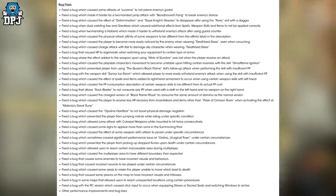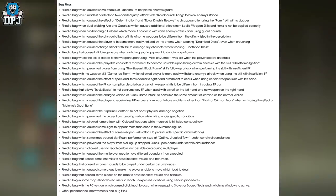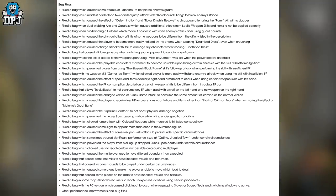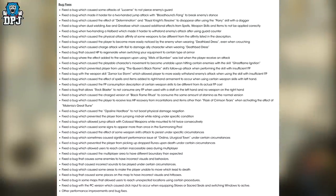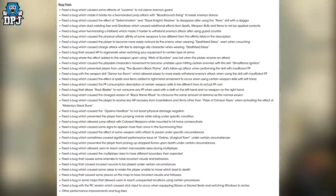Fixed a bug when two-handing a halberd which made it harder to withstand enemies' attacks after using guard counter. Fixed a bug which caused the physical attack affinity of some weapons to be different from the affinity listed in the description. Fixed a bug which caused the player to become more easily noticed by enemies when wearing the Deathbed Dress even when crouching. Fixed a bug which caused charge attack with flail to damage ally characters when wearing Deathbed Dress. Fixed a bug that caused HP to regenerate when switching equipment to certain types of armor.